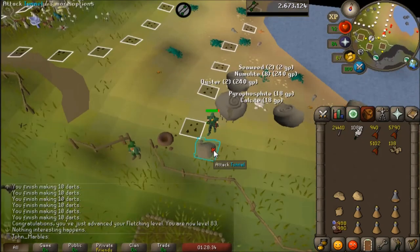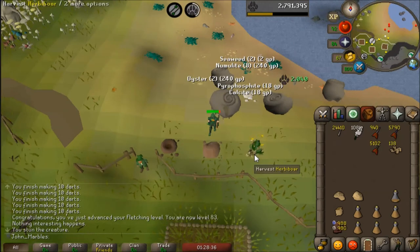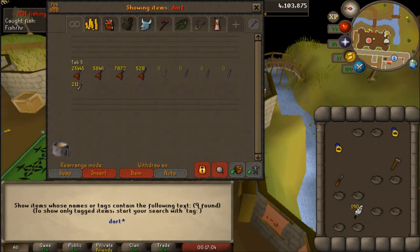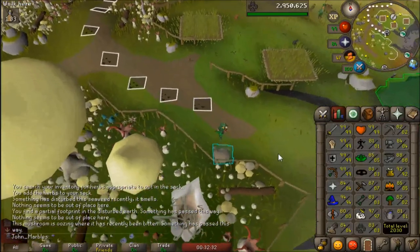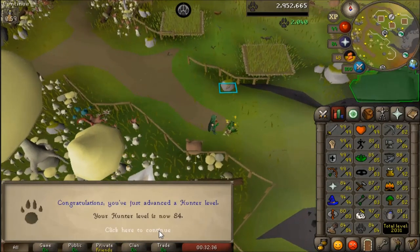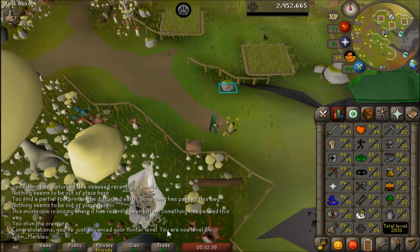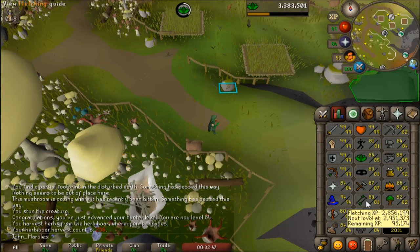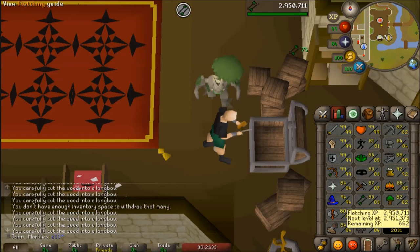I don't think there's anything too special there — I believe 84 is dragon bolts. Look at all those beautiful darts. This will be 84 hunter. Since I finished those darts, I just wanted to wrap that up here. I've gotten a handful of levels today — I'm less than 100k from a fletching level, so I'm probably going to go ahead and rock that out as well. 84 fletching while I'm chilling.